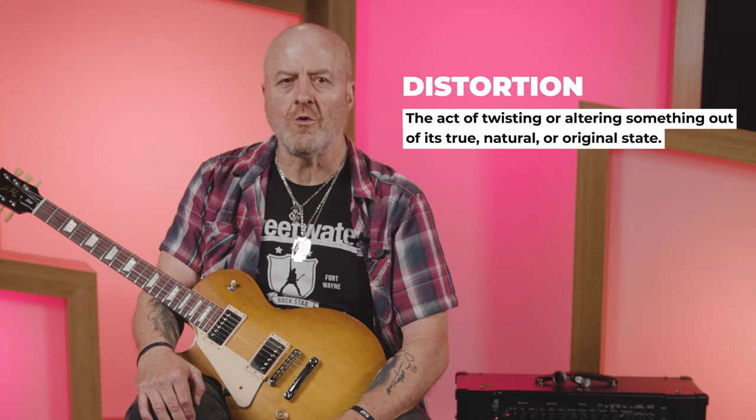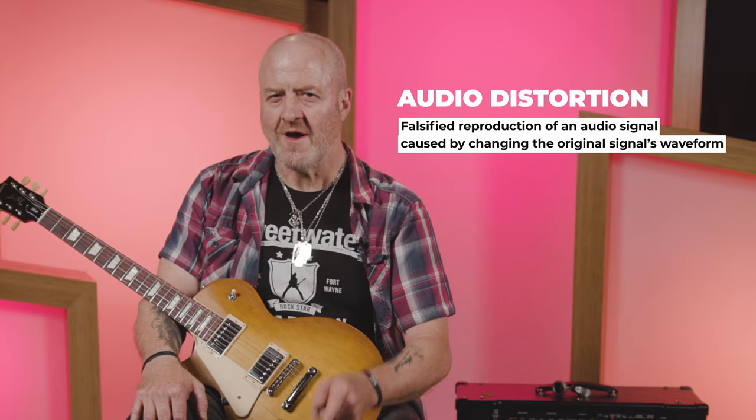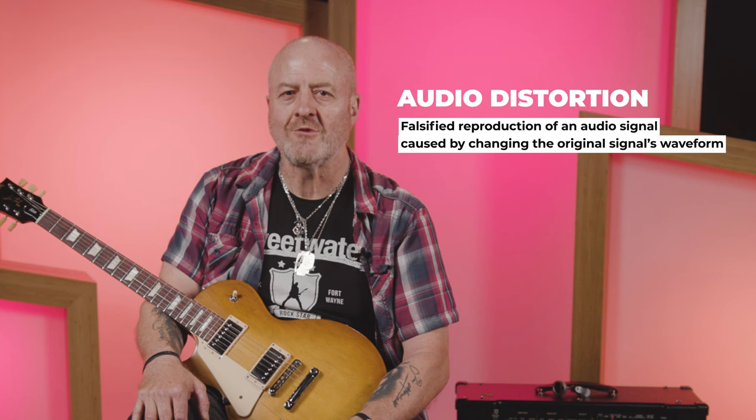Let's cut to the chase and address the proverbial elephant in the room: distortion. Distortion is a word we guitarists throw around all the time. But what does it actually mean, and how is it created? The dictionary definition: 'The act of twisting or altering something out of its true, natural, or original state.' And even more relevant to guitarists — audio distortion: 'Falsified reproduction of an audio signal caused by changing the original signal's waveform.'